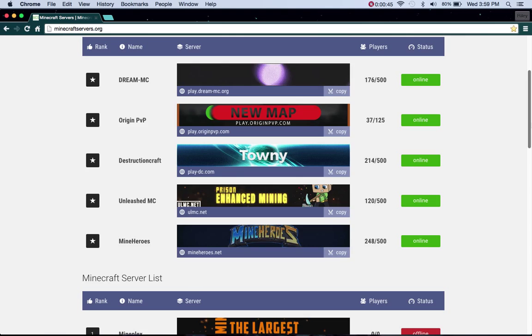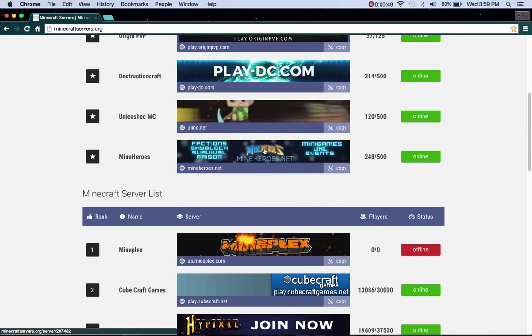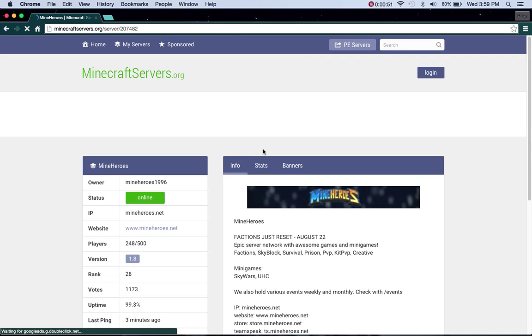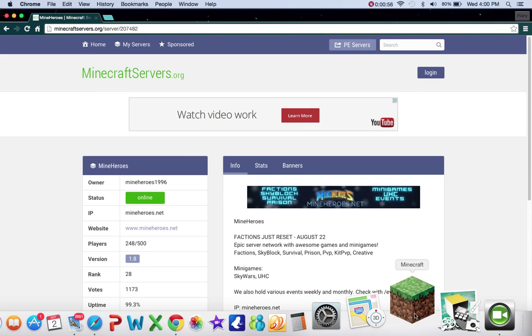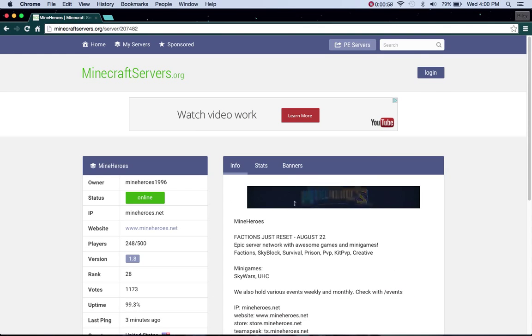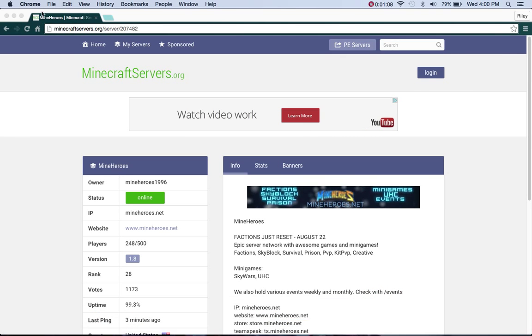You just choose whichever one you like. I'll choose Mine Heroes for now. Step two: open Minecraft, and then you just type in these things here, and it's gonna come up — the Minecraft launcher.